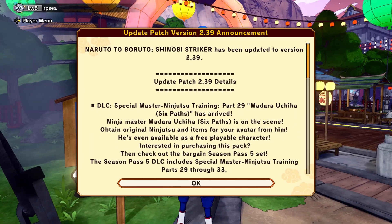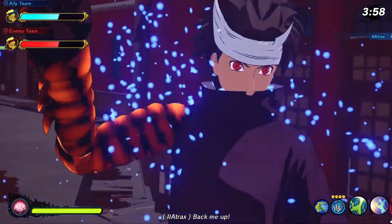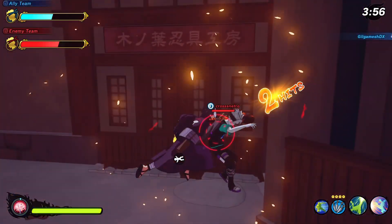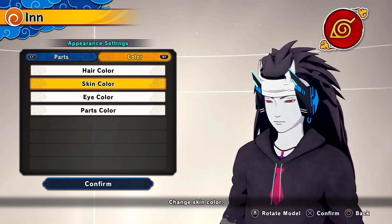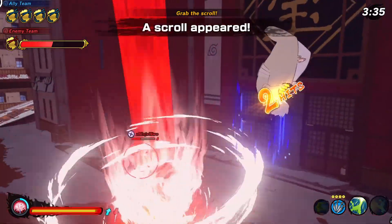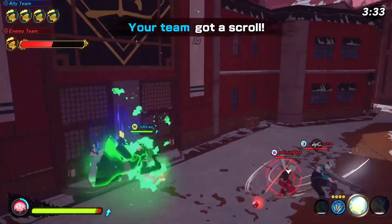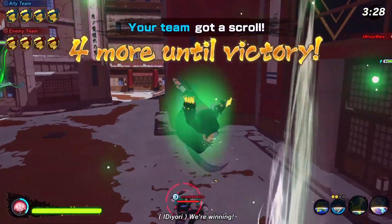For the most part the patch notes weren't really anything to sneeze at, from the rebalancing to the adding of new stuff. But there are a few things to note, such as them adding new fire procedures. There's a new hair and skin color — the white skin color from Madara, all the way at the bottom right. That's exciting because now there are three more slots available and they could potentially add green, red, or blue for anyone into that.